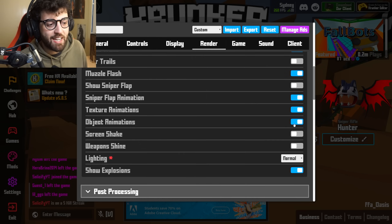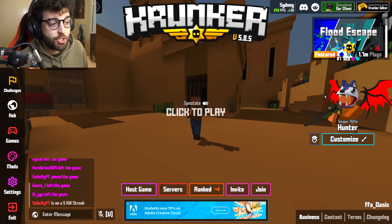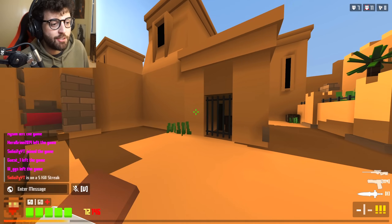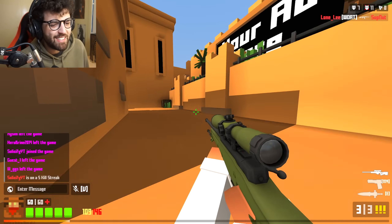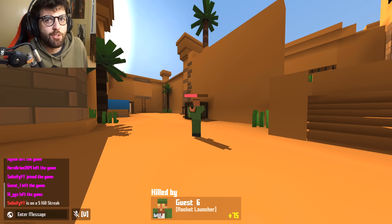Sniper flap — just turn it off. Text animations and object animations — keep those on. Screen shake, so when you get shot your screen shakes — just go and turn it off, it's really distracting.